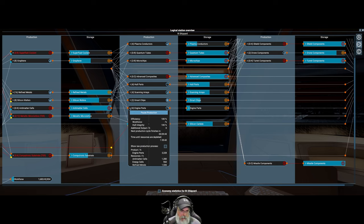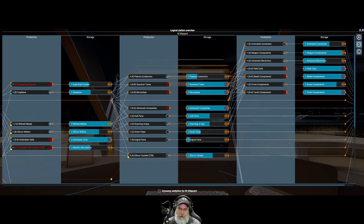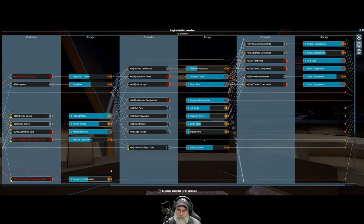We have plenty of energy and plenty of refined metals, so currently it's not that we're out of resources — it's just that for the quantity ordered there's not enough right now. But more will be produced as those ships are being built, so when it's all said and done we still might have enough resources to get all those built.